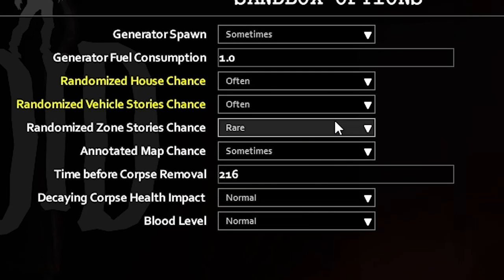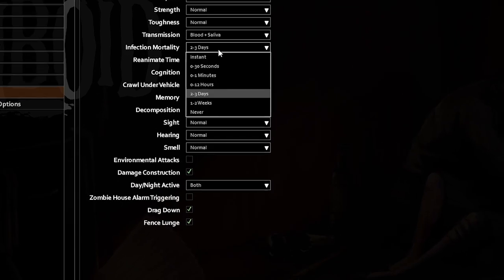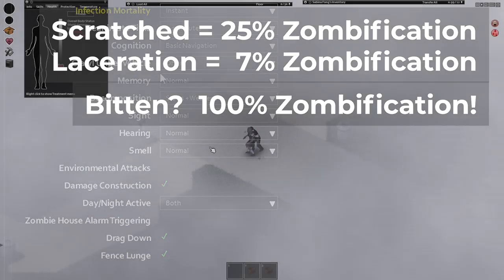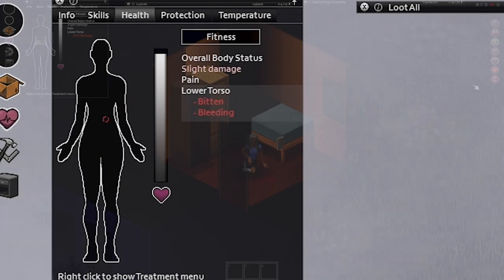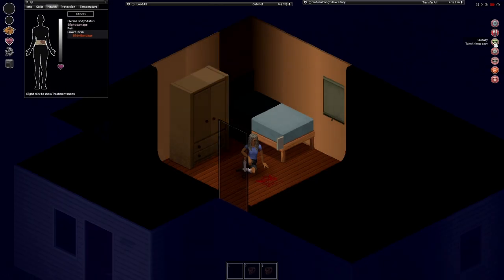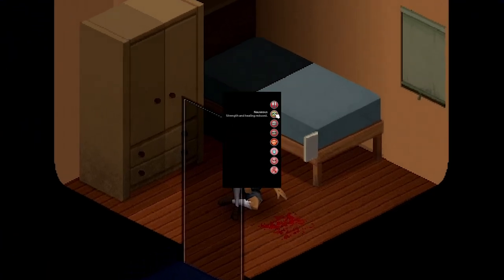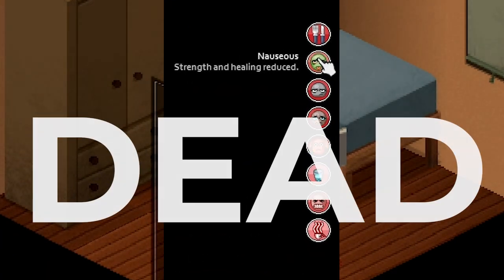Another thing I change in almost every game is the infection mortality time in the zombie lore tab, from two to three days to instant. Although rumors persist that a bite is certain death — and maybe it is because I play zombie daily — I don't need the drama of wondering if a zombie scratch is going to turn my character. All that said, if you see the nauseous moodle combined with a bit of nervousness or agitation, well, the end is nigh.